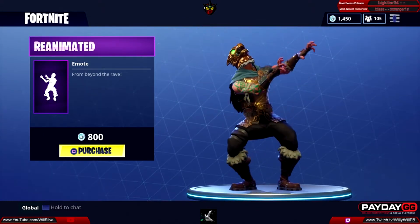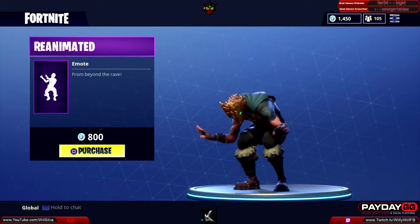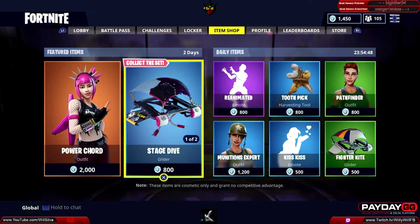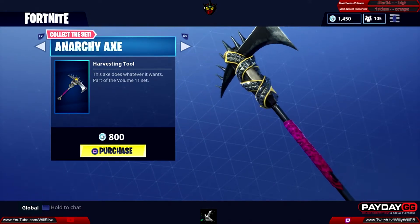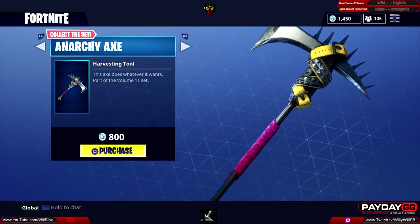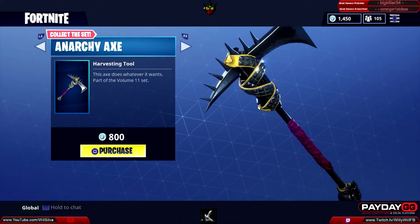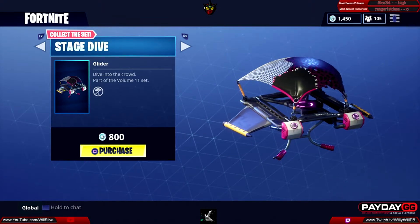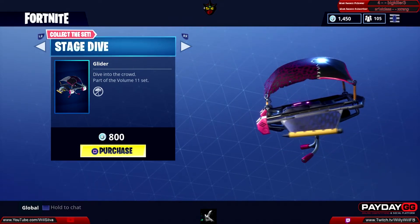We have the Reanimated emote — 'from beyond the rave' — a really cool looking emote for 800 V-Bucks. Then we have a brand new Anarchy Axe harvesting tool — 'this axe does whatever it wants' — part of the Volume 11 set for 800 V-Bucks. We also have the Stage Dive emote — 'dive into the crowd' — also part of the Volume 11 set for 800 V-Bucks.